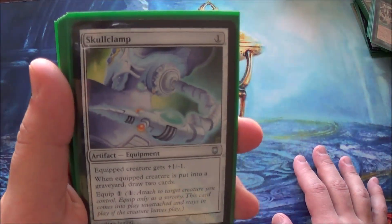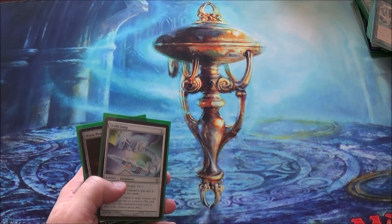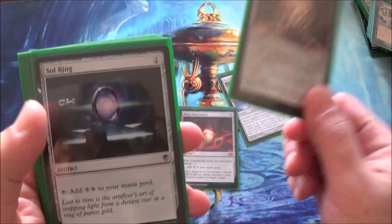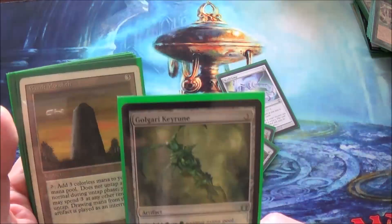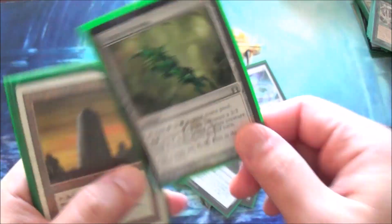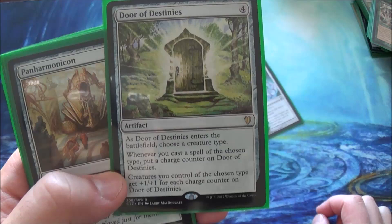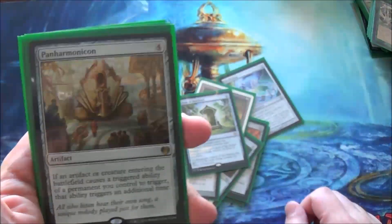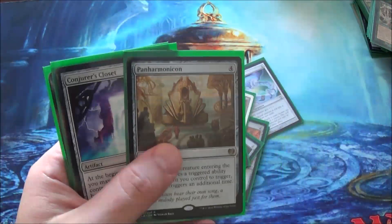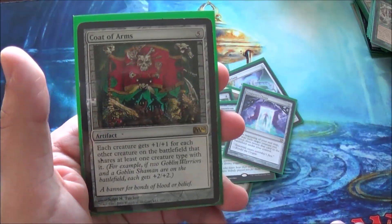Artifacts: got a Skullclamp. It's pretty effective here because when spiders die you draw two cards. Some mana rocks: Sol Ring, Commander's Sphere, Sol Ring, Mind Stone, Golgari Signet, Golgari Keyrune — which isn't great but becomes something with Deathtouch. More mana. Door of Destinies to pump all my spiders. Panharmonicon to double Ishkana's effects. Conjurer's Closet to double Ishkana's effects — she flickers at the end step in that case. And Coat of Arms to make my field super scary.